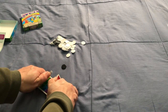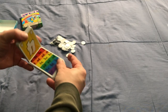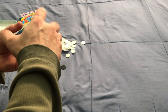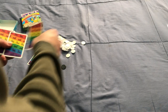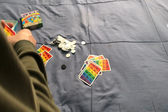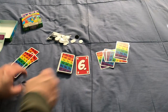What you want to do is try to have the least amount of points once somebody hits 40. You play this in rounds — the youngest player starts the first round. Each player is going to get 6 cards, and then you flip the top card in the pile to start it off.